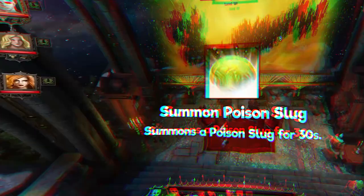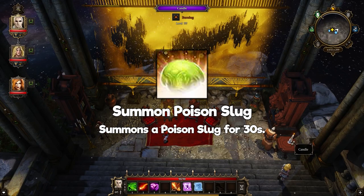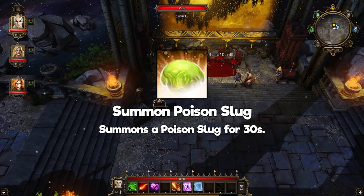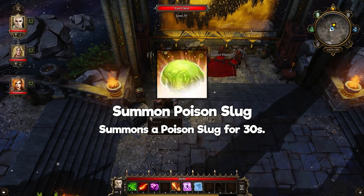Summon Poison Slug: summons a Poison Slug. This creature is slow and may not seem good at anything, but it can take a lot of punishment. Its poison attack has a 20% chance of slowing its target, and it leaves a trail of poison wherever it goes. It can cast a poison projectile on enemies and is immune to poison. Unlike the Earth Elemental, this is mostly used as a frontline tank rather than an extra source of damage. I personally love the Earth Elemental more, but that's the beauty of an RPG — it ultimately depends on you.